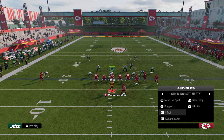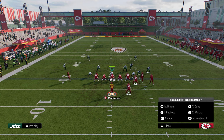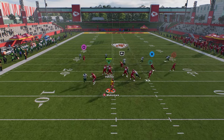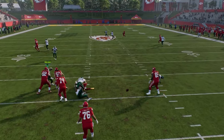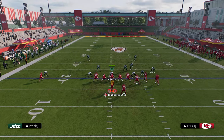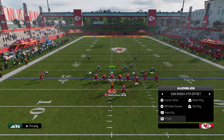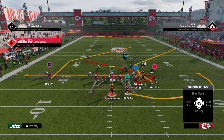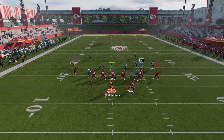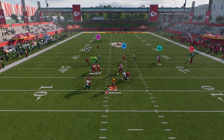Another thing I like to do against man is go to Bunch Strong Nasty Wide Trail and run this combo — it's really good against man coverage. One of the best man-beating routes in the game is the trail route. You'll see here that this tight end trail, these practice mode sheds are wild. Let's go over this again.